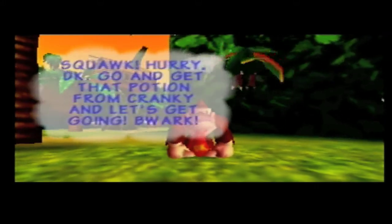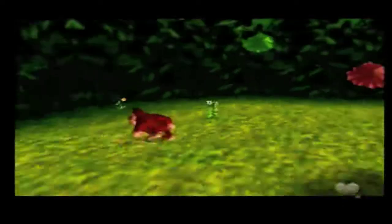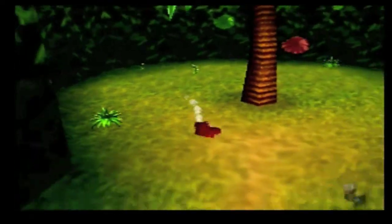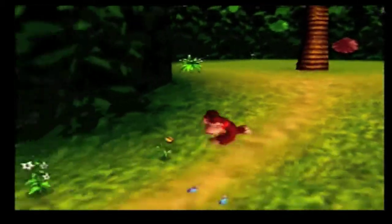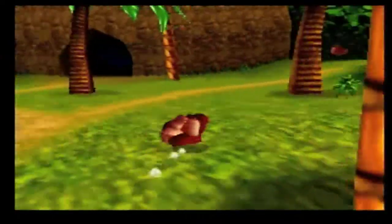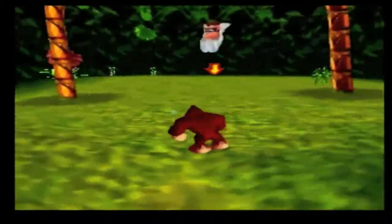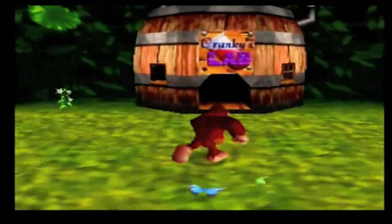Go and get that potion from Cranky and let's get going. I wonder who that bird is. You know, I'm not the Donkey Kong expert. I do know that in one of the very first Mario games ever, Donkey Kong is actually the bad guy — he'd be throwing barrels at Mario, and Mario would have to jump over the barrels. But there wasn't any bird, and there definitely wasn't Cranky Kong. I think they just made it up for this game.